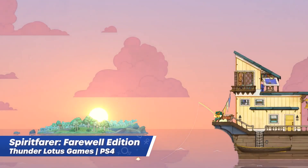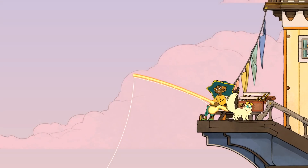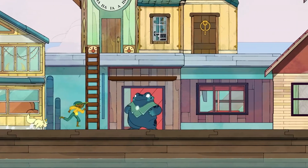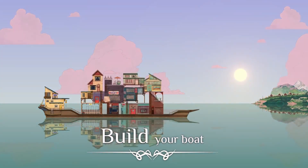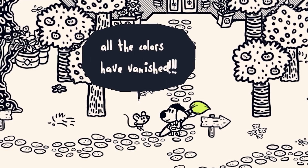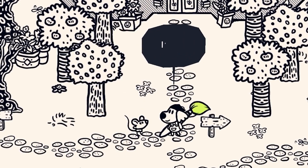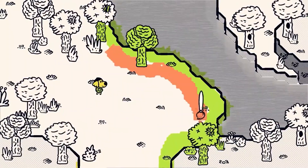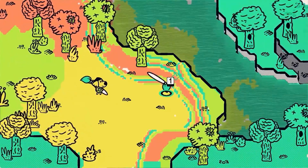Speeding things up: Spirit Farer Farewell Edition is a management game where you're the fairy master for the dead — you'll build a boat, explore the world, and befriend souls before finally releasing them into the afterlife. Then there's Chicory: A Colorful Tale, a top-down adventure set in a colouring book world where you can draw on anything, explore new places, solve puzzles, and unlock abilities.